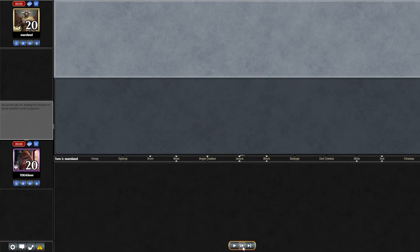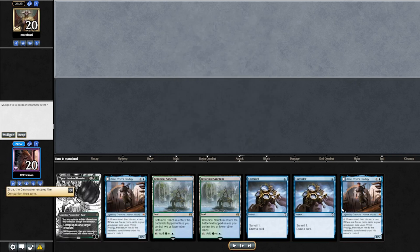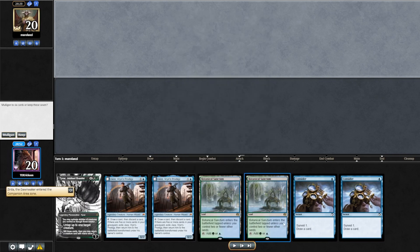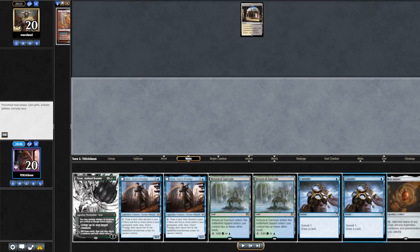For our first case study, let's see our opening hand. We're going to keep this hand. It is a bit reactive — we have two Botanical Sanctum, one Tyvar, two Jaces. We're hoping to catch up with our combo via Consider and Jace while maintaining a positive hand because we do have Tyvar in hand. Our opponent is on Concealed Courtyard, which could only mean one thing: Grease Fang.